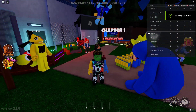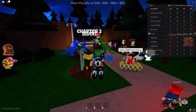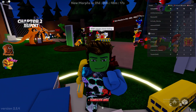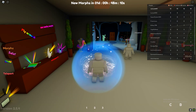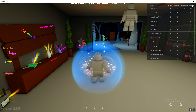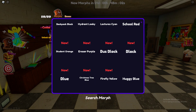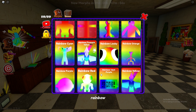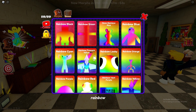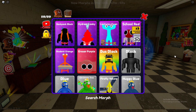Hello guys, today we are playing new Rainbow Friends and morphs, and I want to be showing you where the rainbows are. The rainbows are like rainbow blue, rainbow green, all of those. I'm going to be showing you how to find those. In the next video I can show you where the new morphs are — the back to school morphs. Just type in rainbow.